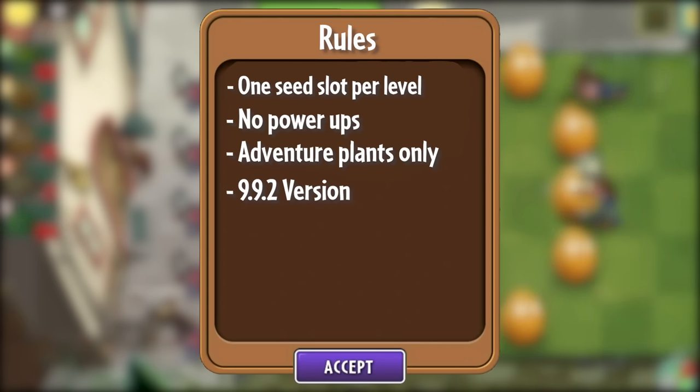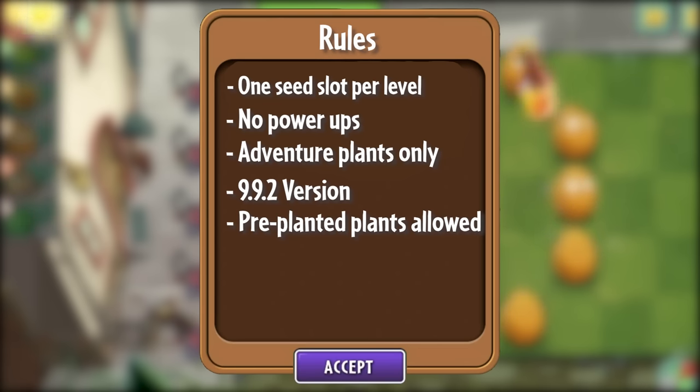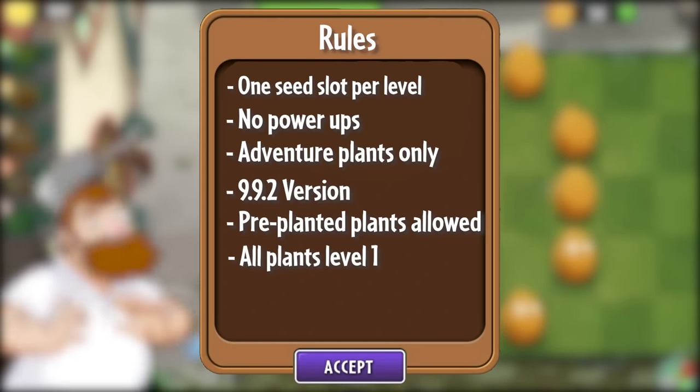Despite only being allowed one seed slot, I can make use of plants that are pre-planted on a lawn since technically I didn't place the plants from my seed bank. For example, the Save Our Seeds plants are allowed. And finally, all of my plants will be level one, just like the good old days.